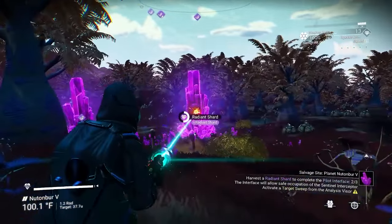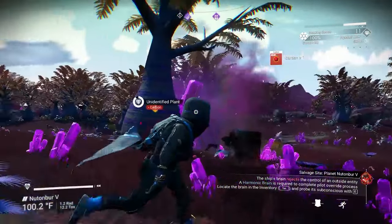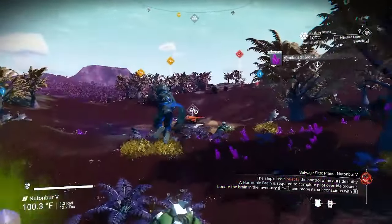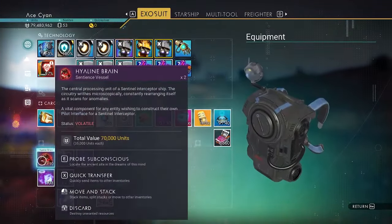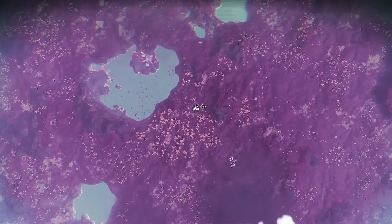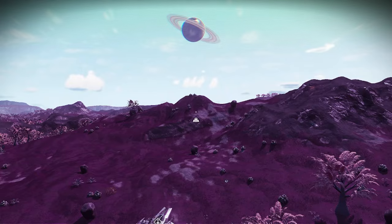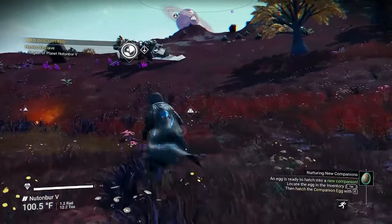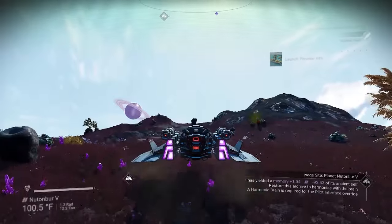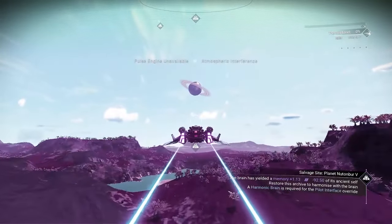I could just get these from my freighter, but for the sake of the tutorial I'll show you. I got lucky — there were three stacks on top of each other, but there's a chance you won't have that, so just keep looking. Now the highline brain will be glowing. You come here, click E, and it will give you another navigational ping. This can be pretty far on the planet, so you might want to take your ship there, though I've also seen some be pretty close.